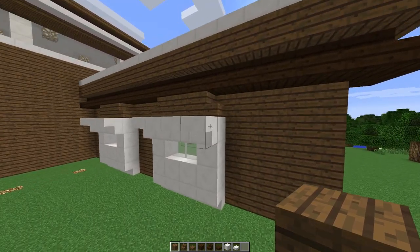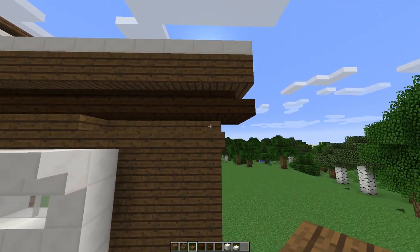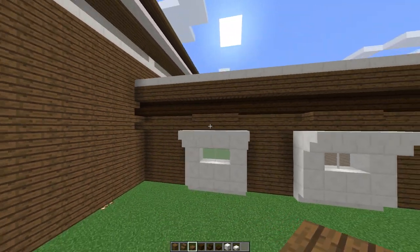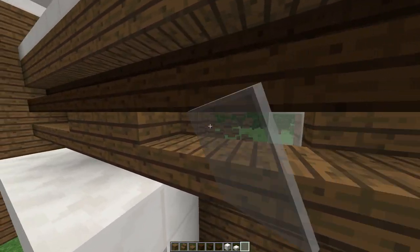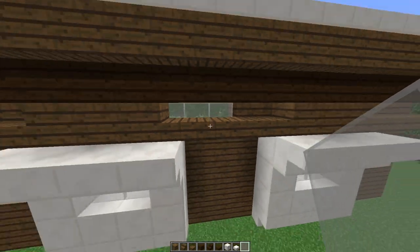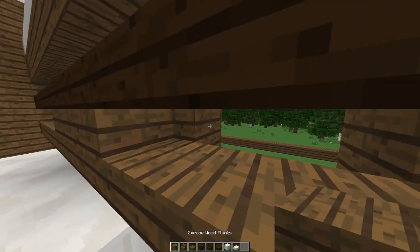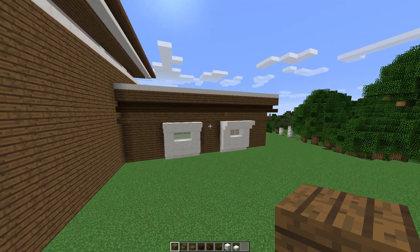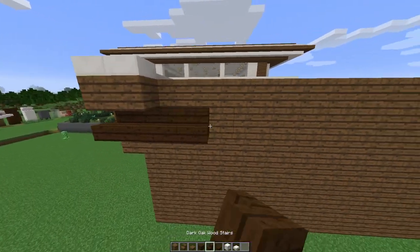Going back and forth on the back window design — I'm going to remove it for now and run the wall straight along. I could do something like a window back there, but I think it might be a little much. I want to keep things simpler over here since it's just a garage — I don't want to get too crazy with the detail along there.